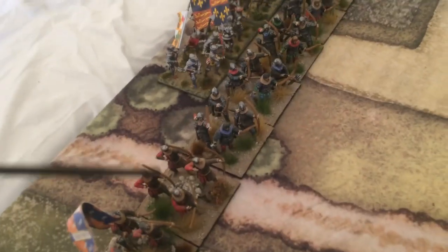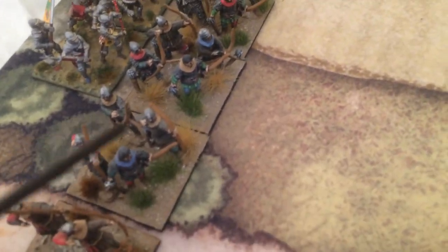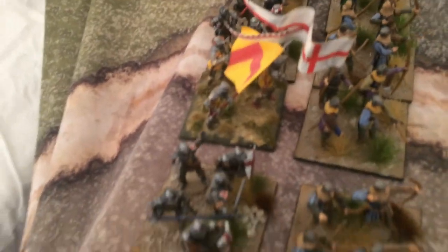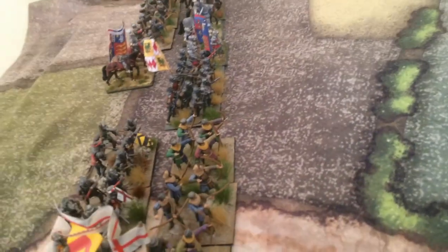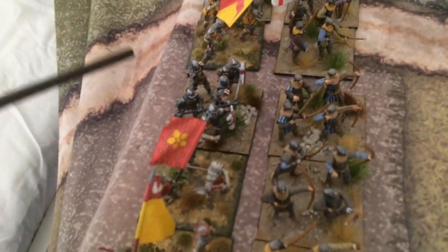One division is under Talbot and you have three units — a unit is three bases wide and basically two rows deep. That's three units of longbowmen, two units of English men-at-arms, and one unit of English foot knights. The left flank is commanded by Clarence and he has three units of longbowmen — one is in the back — one unit of English mounted knights on the flanks, and two units of men-at-arms.